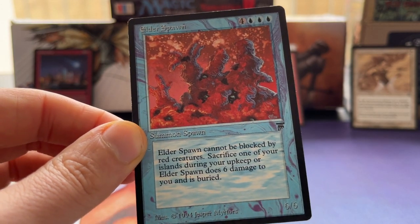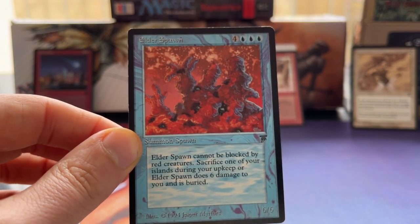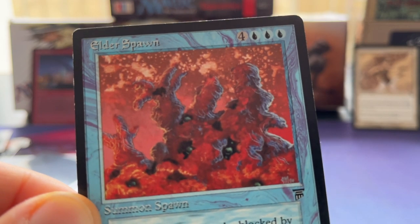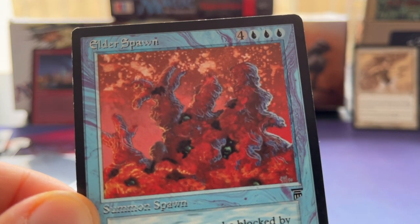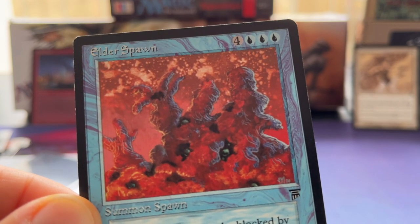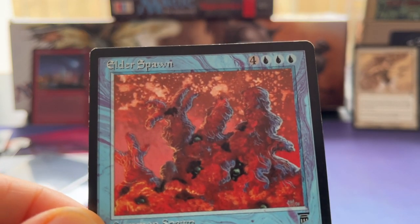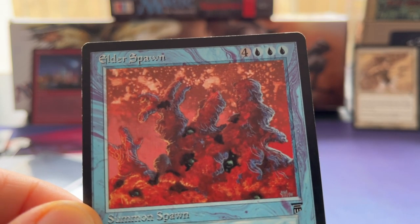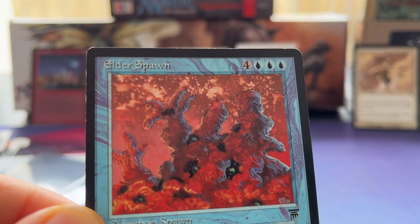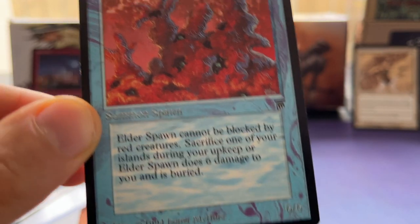The downside reads: sacrifice one of your islands during your upkeep or Elder Spawn deals six damage to you and Elder Spawn is buried. Sacrificing an island is not that bad when you're ready to cast Elder Spawn - that's all fine. I'm trying to look at the art and decide what I'm actually looking at - again very old school art, it's just so unclear. The artist is just Ferret Force. Very unique card, I love it.